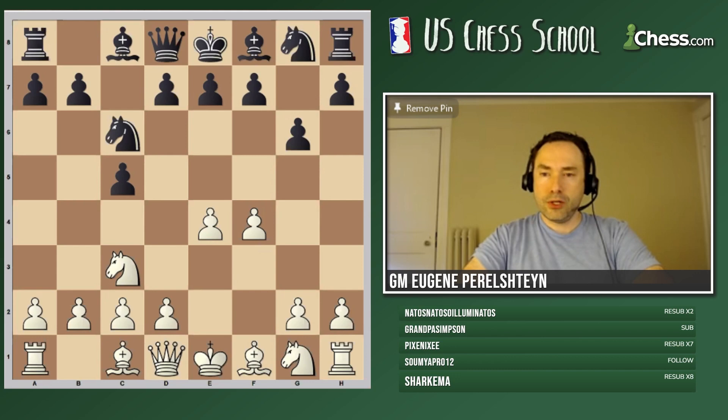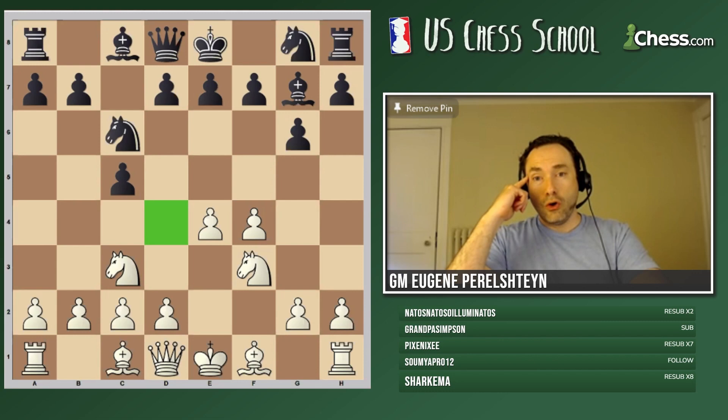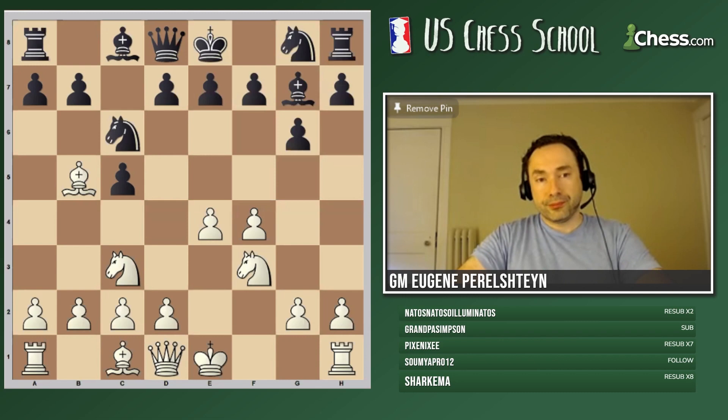Now I play Nf3, and the best move for black is Bishop to G7. So black firmly takes control over the D4 outpost. Let me give you a little bit of a brief history of the Grand Prix Attack before I show you my recommended way of playing it these days for white. I co-authored the book around 2005 called Chess Openings for White Explained. I recommended with my co-authors Grandmasters Ginger and Albert the move Bishop to B5.